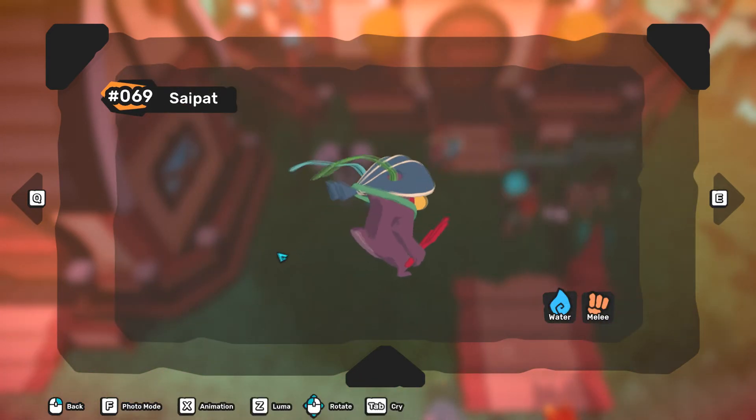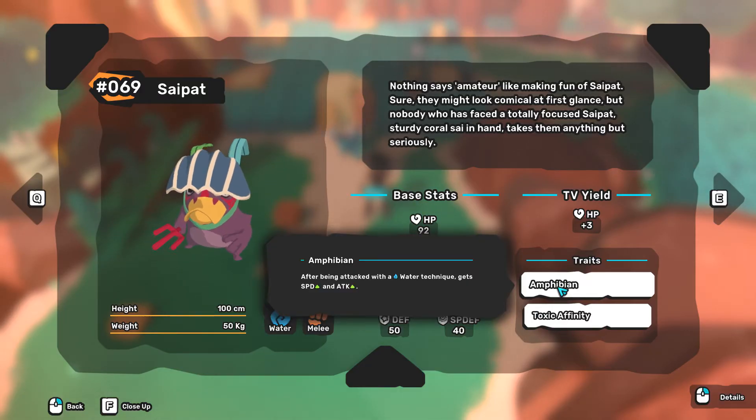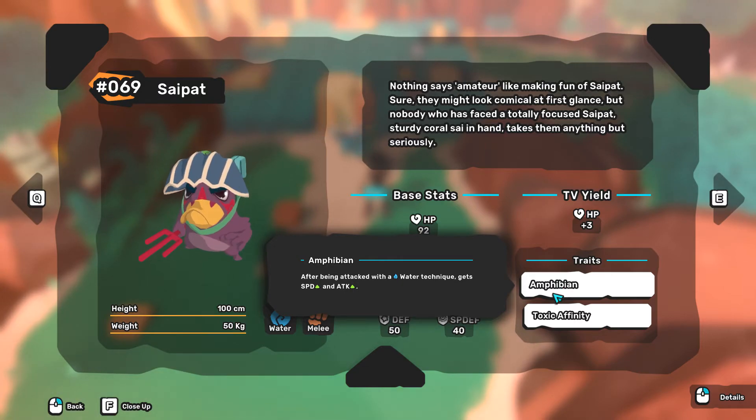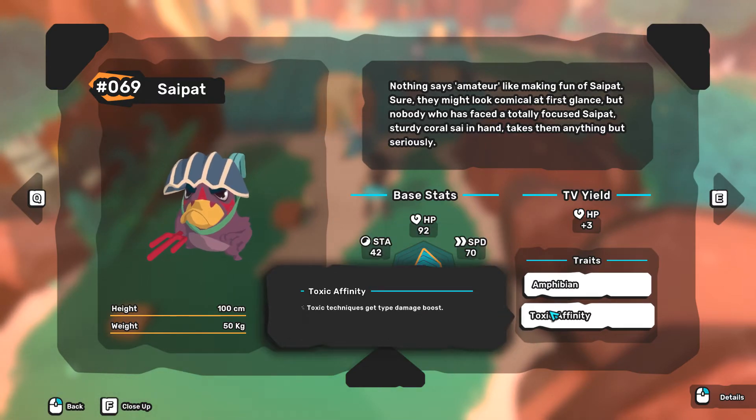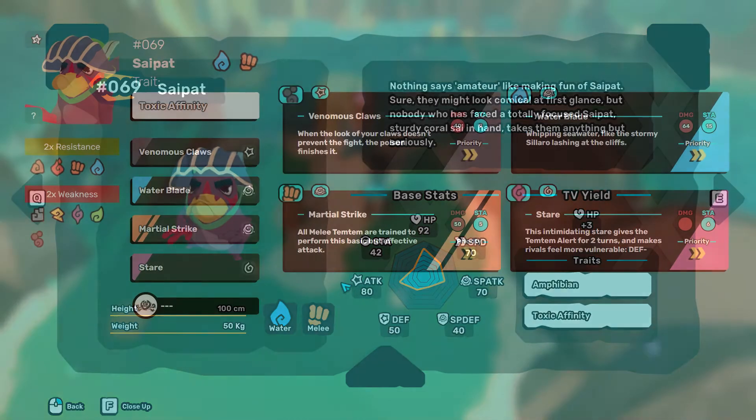And lastly, this very underestimated one: Saipat. Just like Platypet, Saipat has access to the trait Toxic Affinity, gaining bonus damage on toxic techniques. But unlike Platypet, it is not a toxic Temtem — Saipats are water and melee — meaning that Saipats are not weak against wind attacks.